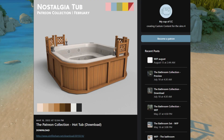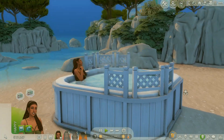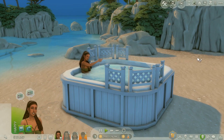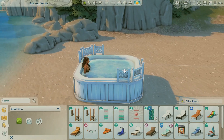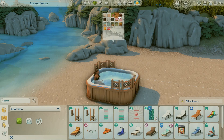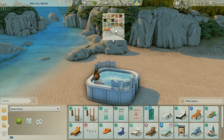This is the Classic Hot Tub by My Cup of CC. It's so cute — it's supposed to be from The Sims 2. If you know, you know. There are beautiful swatches and if you're looking for a new hot tub or want something nostalgic, this is definitely the piece for you. I like these wood tones — this reminds me of the premade townies who'd have this hot tub on their balcony.